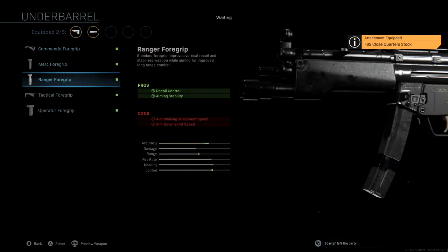The underbarrel that we're using is the tactical foregrip. We're using the tactical foregrip to really give us a nice boost to control. We want to be able to still do well from medium to long range with this MP5, so running that tactical foregrip is really going to allow us to do that. We still get a small boost to accuracy and range, but that aiming stability pro really bumps us up on the control end, putting us almost in the green.